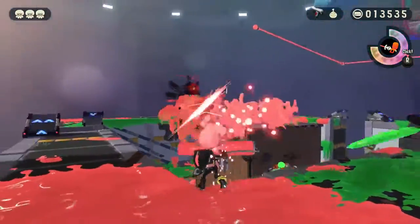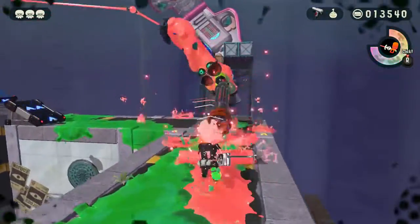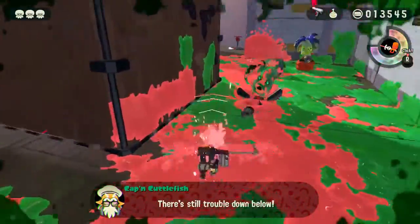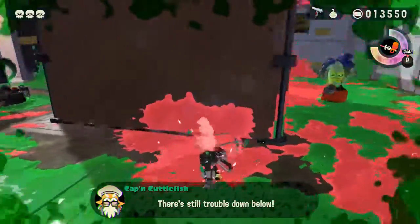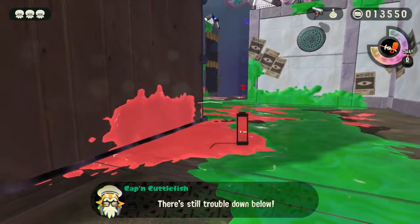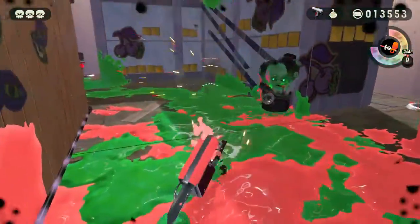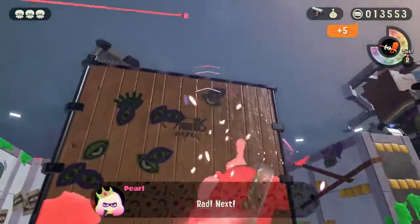Now we're gonna move on to these guys up here because they're a little tricky to deal with. I'll destroy you with the flings-a-roller because you are a bit annoying, Octo sniper guy. There's you — oh, of course you can move out of the way. Please stop moving out of the way. Go here before you splat me. Thank you. You're gonna be coming over this way, I imagine. There's still trouble down below. All right, buddy, come here. Took him out.